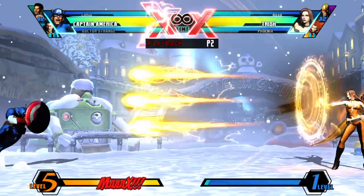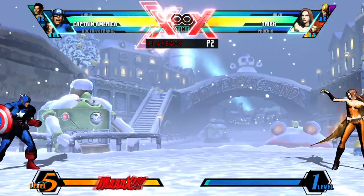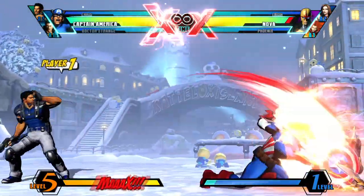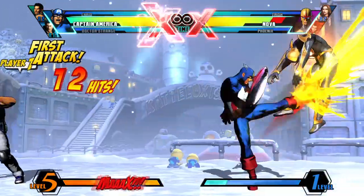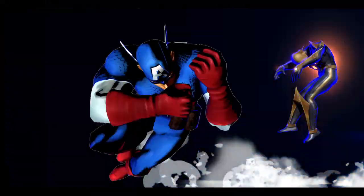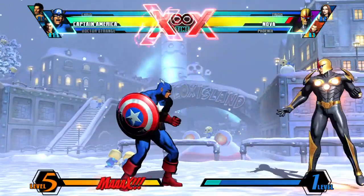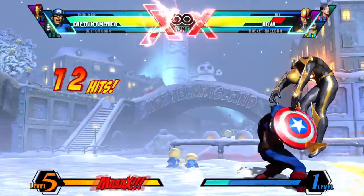Another great special he has access to is the Charging Star. It has great priority and some projectile invincibility in the first frames, so it's usually going to beat anything your opponent does. Since this move comes out extremely fast, it's great for getting out of pressure when cornered and also for starting your own pressure when you want to get in fast. Just like Wolverine, Captain America can really use horizontal assists to protect him in case Charging Star whiffs or gets blocked.